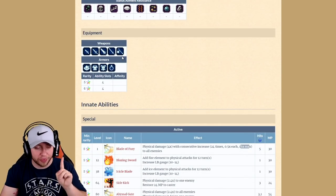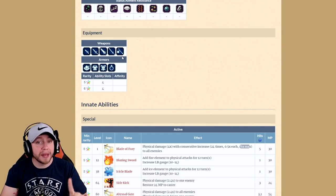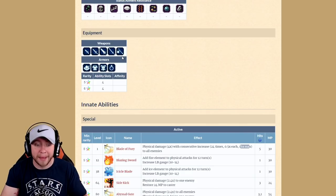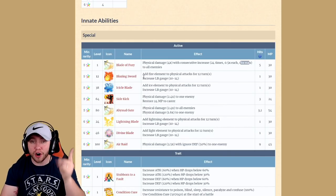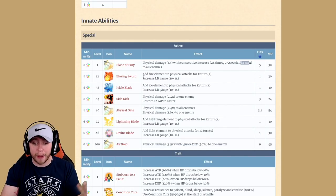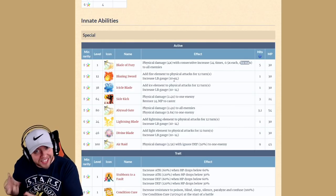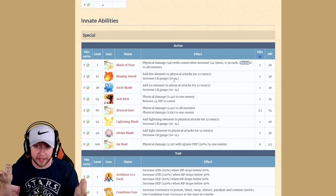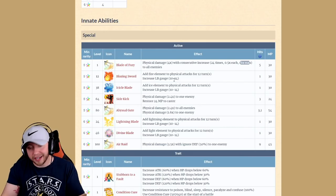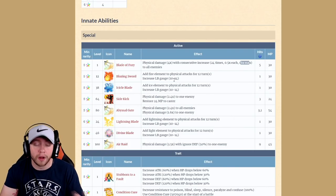The first thing I want to point out is he cannot equip throwing weapons. They really should have given him throwing weapons — fix dice on this guy could have been amazing. He can put fire, ice, lightning, and light onto his weapon for 12 turns along with filling up his limit burst gauge, which would have been amazing with a fixed dice user. Fixed dice doesn't have an element on it — if you could put an element on it, you'd start doing massive damage along with imperil and elemental chaining. But they didn't give him that.